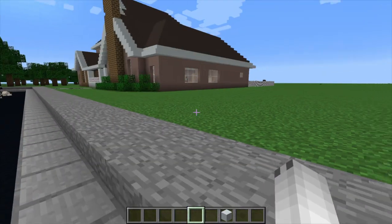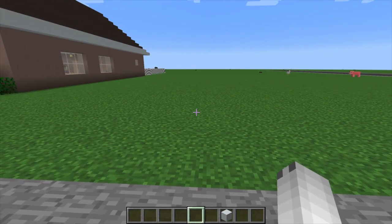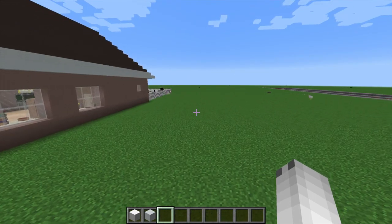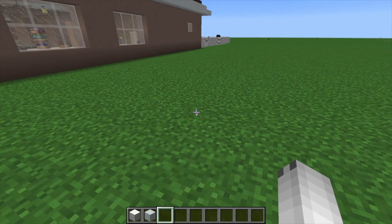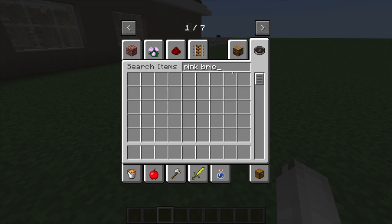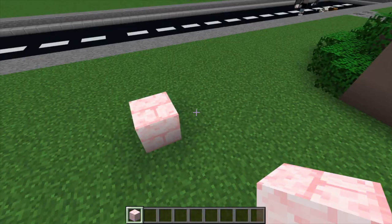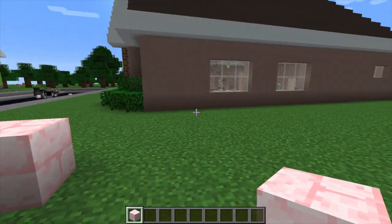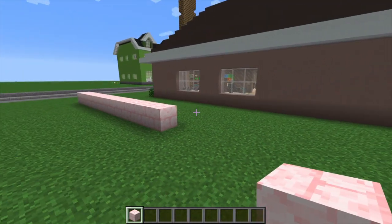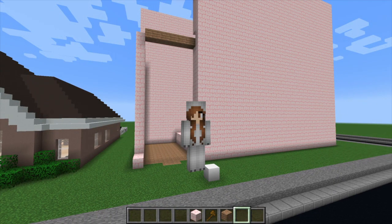We're gonna be neighbors. Usually I do like a speed build and post it on TikTok, but I thought it would be more interesting to just build it here. She gave me pictures of what it looks like, so I'm just gonna be referencing those. Basically it's pink and white — like a pink brick. This end stone is the perfect color. So it's three floors with an attic and a slanted roof. I'm gonna go ahead and build the walls up — I'm low-key struggling, this is harder than I thought.